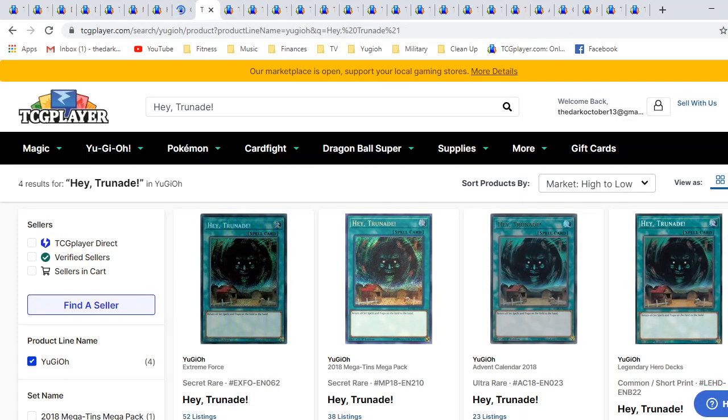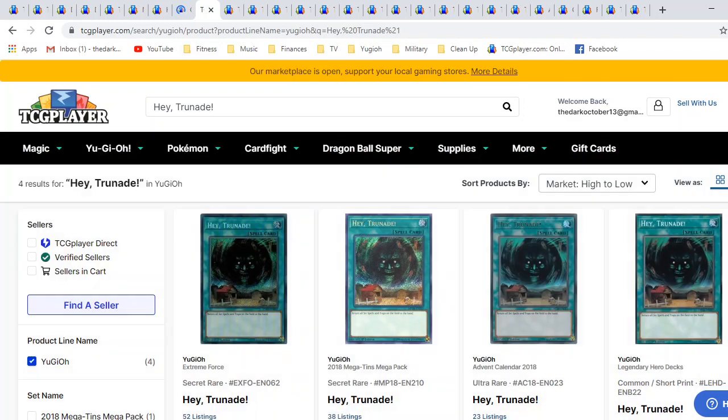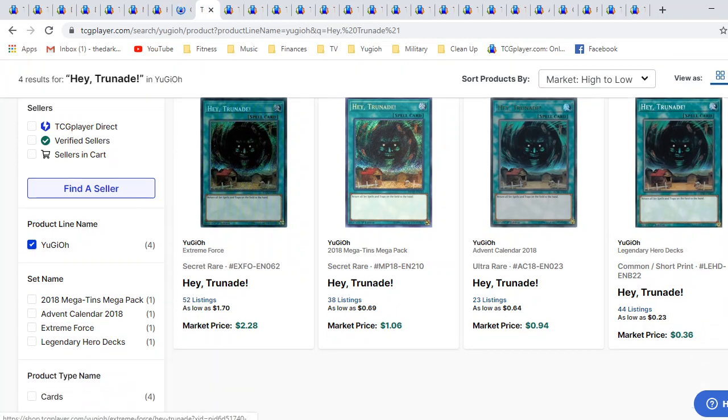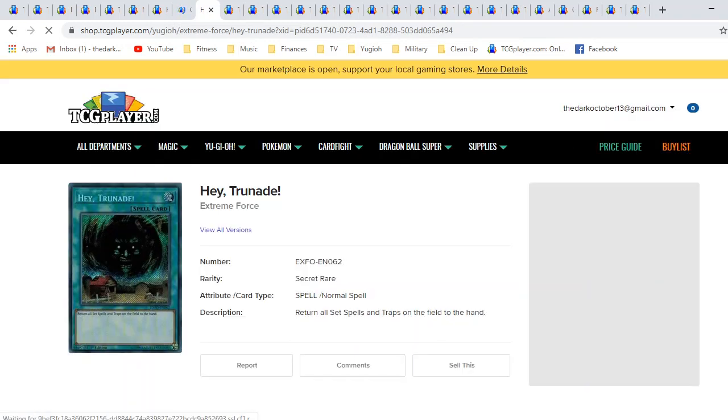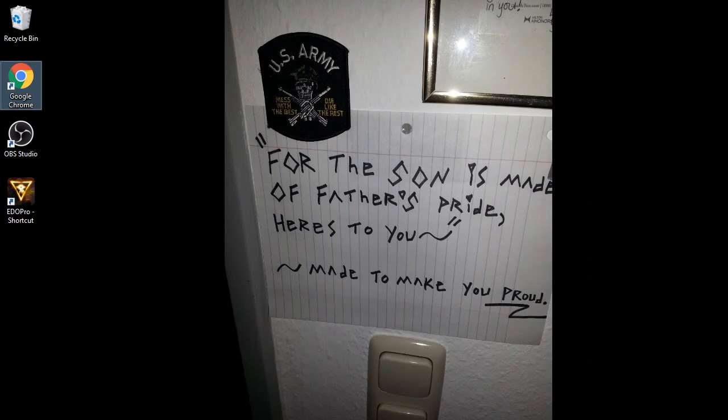All right, moving on here — I'm going to have to come back to that card. Hey Trunade — okay, so this is like the watered-down version. There are several different prints now. It's actually gotten a couple different prints, but I want to talk about the fact that this card is super cheap. So you might as well just go all out, go first edition original print Secret Rares.